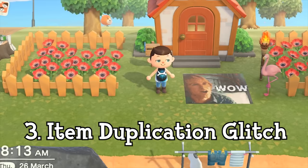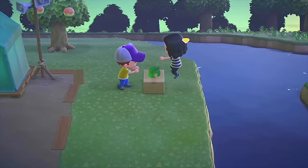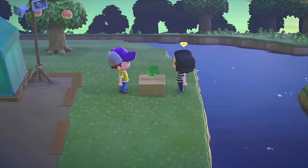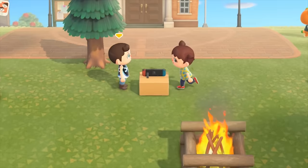The secret coming in at number 3 has just recently been patched, but you can still perform it if you have a physical copy of the game and don't update it at all. This is the item duplication glitch which allowed two players on a single console to make copies of anything they wanted. First, use the call resident feature to spawn in player 2, then place the item you want to duplicate on a table or stool. Player 2 grabs the table or stool and spins it with the item on top, while player 1 grabs the item — one copy pockets and the other keeps spinning. If you know any other way of duplicating items, let me know in the comments.